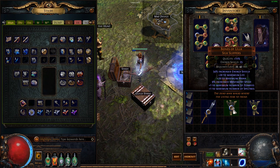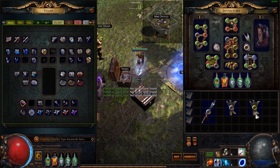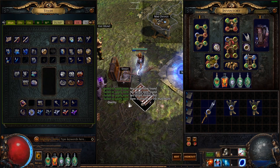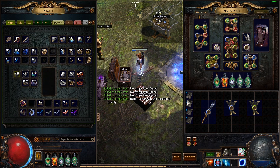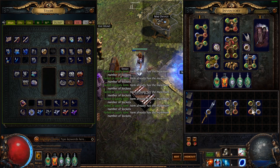I need like 200 exalts for my league goal. So hopefully I'll do a whole bunch of farming with a really kitted out Wind Ripper. I'm not doing barrage but it's fine — I'll try and hit my goal relatively quickly and that'll be a nice thing.